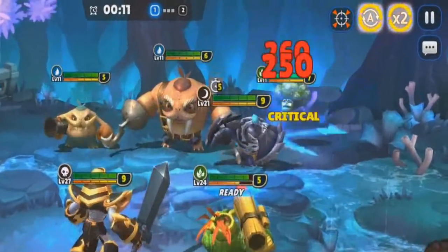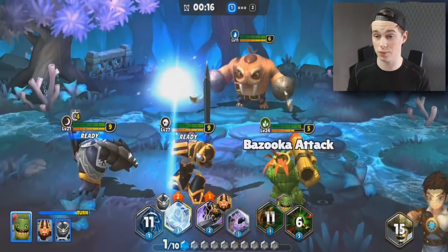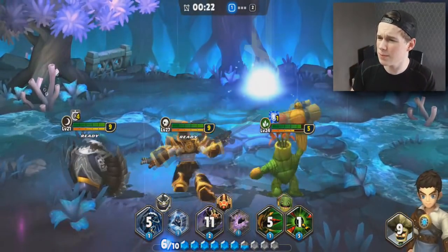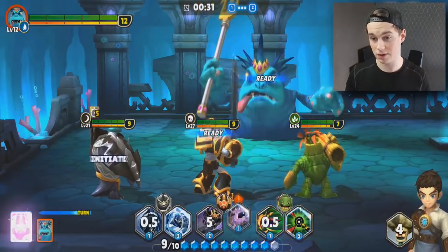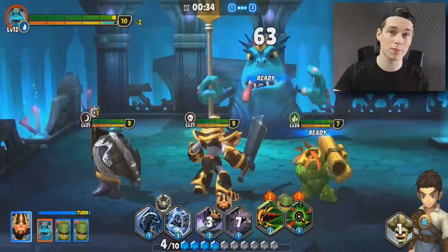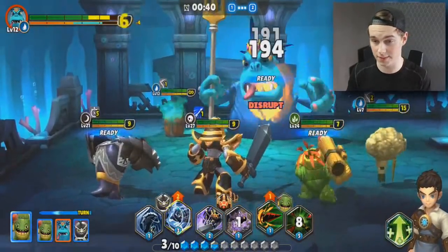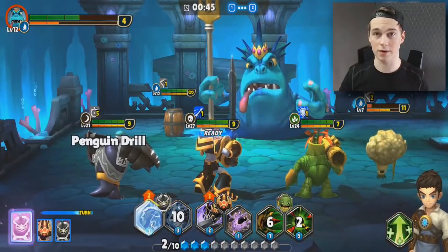As you can see right now I'm using auto and two times speed up in the corner. If you're playing a stage you know you can beat easily, click those options in the top right corner and the game will play it for you.